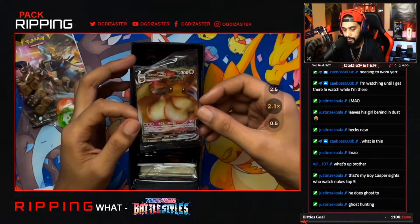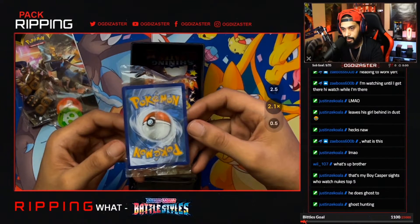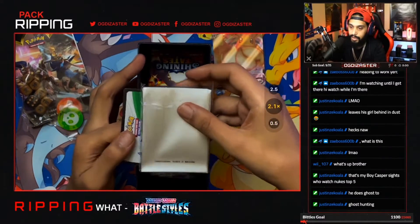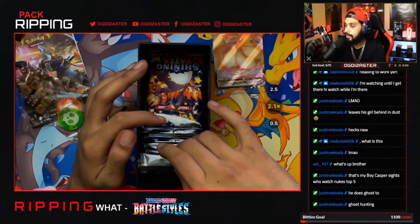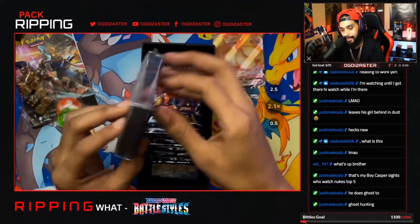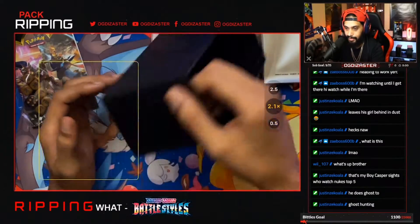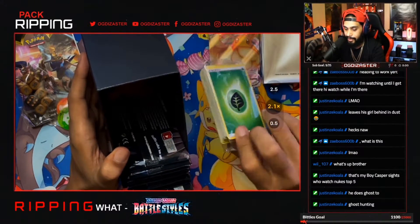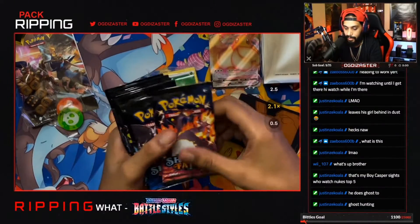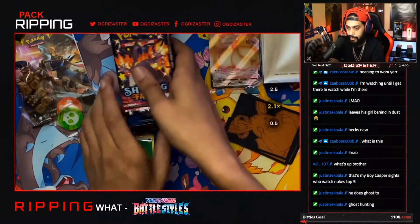There's the Eevee Vmax — it looks pretty good to me. You get the little Eevee sleeves, the big stack of energies, and card dividers. Let's count the booster packs: one, two, three, four, five, six, seven, eight, nine, ten — ten booster packs.